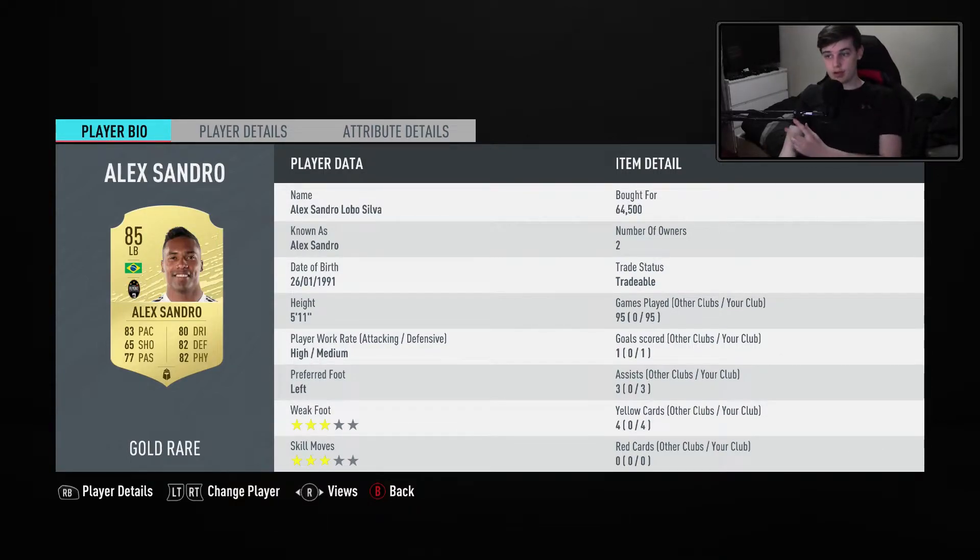In left back we have Alexandro — a great left back, great pace. Loads of stats above 80, 77 passing and 65 shooting. He's a high/medium so he gets up.